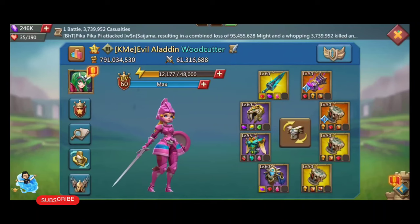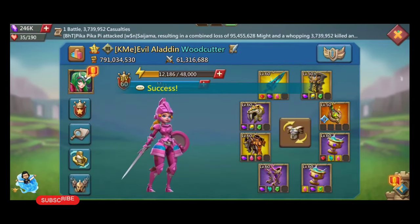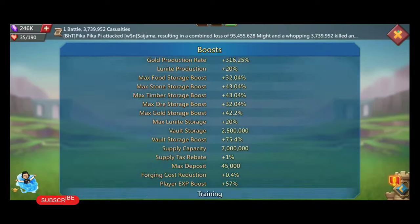I still need to work a lot on my cavalry set too. On the screen you can see my infantry set — my infantry set is normal, and you can see the attack of infantry is 419.